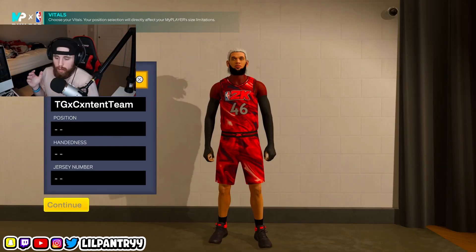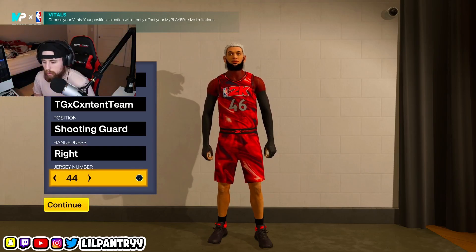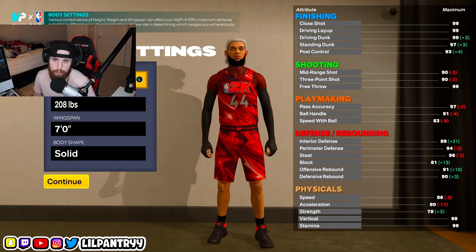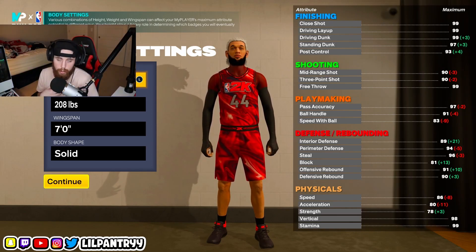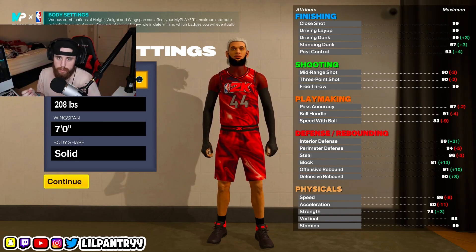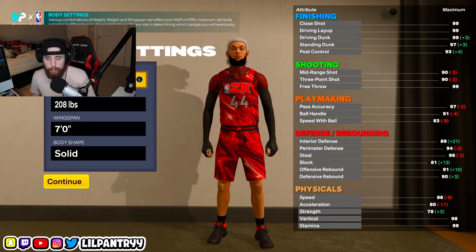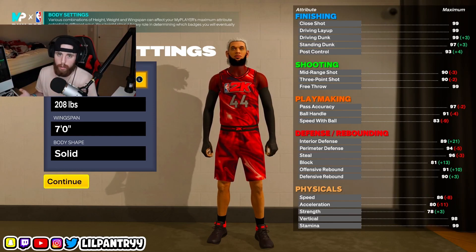Now on the main menu, we're going to make a new build. For the position you're going to want to go shooting guard. Handedness doesn't matter, jersey number doesn't matter. For height you're going to want to go six-seven. Now if you want to go a stage lock, personally I recommend six-six — it's just a better lock for stage. There are a lot of six-ones in comp stage, so the six-six is a better option when you're having to guard a six-one. But if you just want a fun all-around lock for the park, maybe take it to stage — this six-seven build is for you.